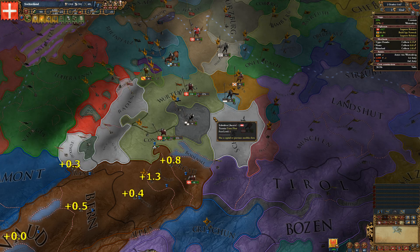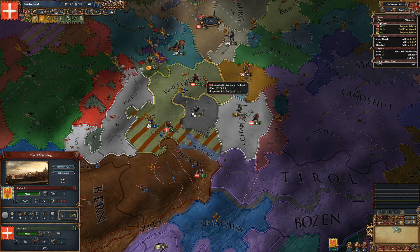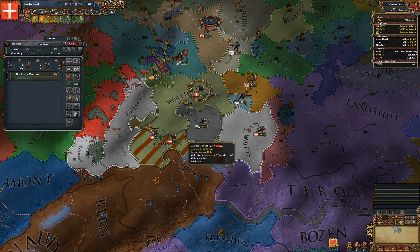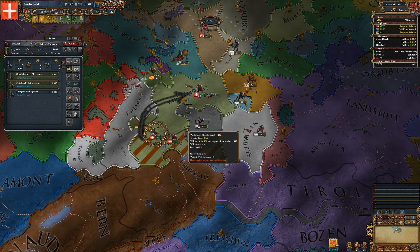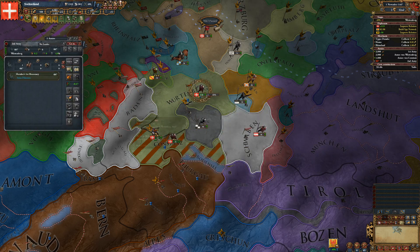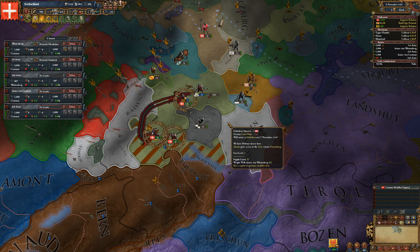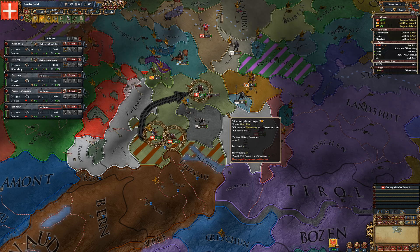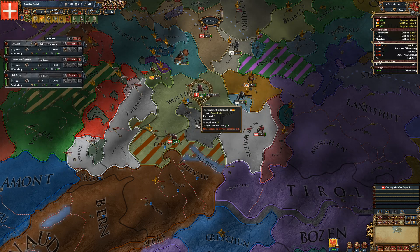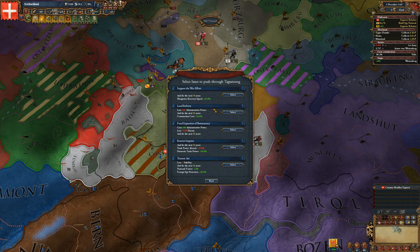They will accept, so I'll probably dump Grisons. I think that should be good.